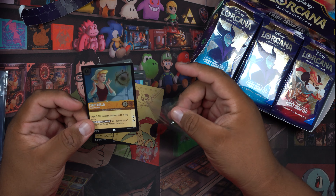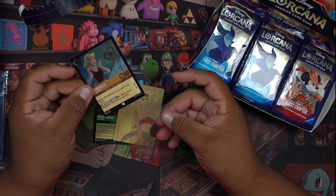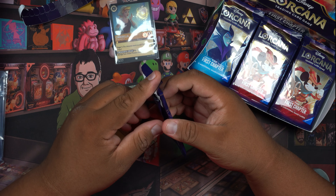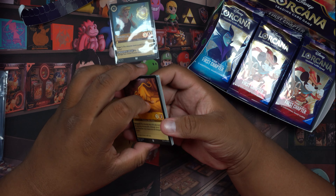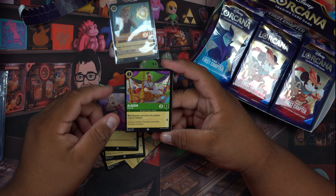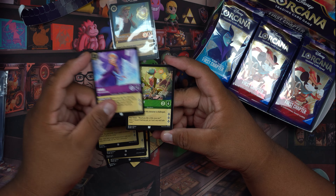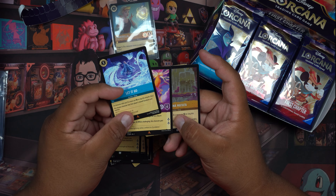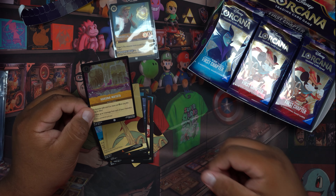We got a Cinderella cold foil! If you guys have never seen these foils, they kind of go with the Flesh and Blood style cold foil mentality — cold foil printing is actually a very common practice. I think these are considered commons, these are uncommons, and then your rares are those right there. And we have a Hakuna Matata foil — what a wonderful phrase!